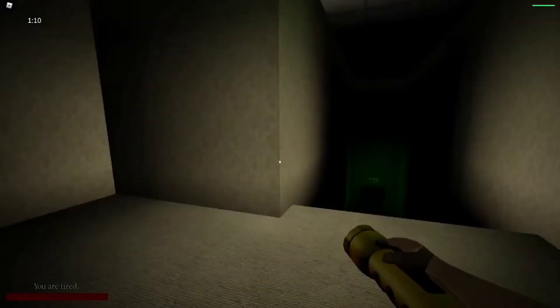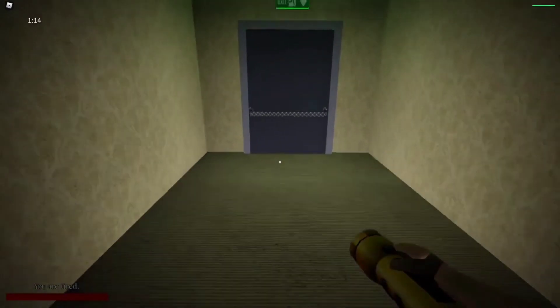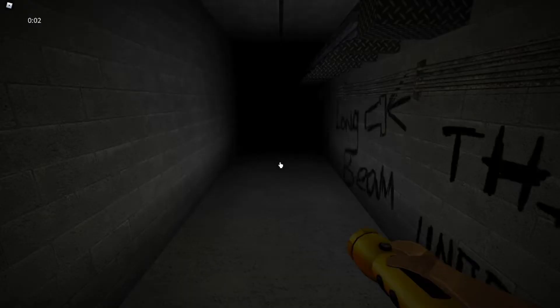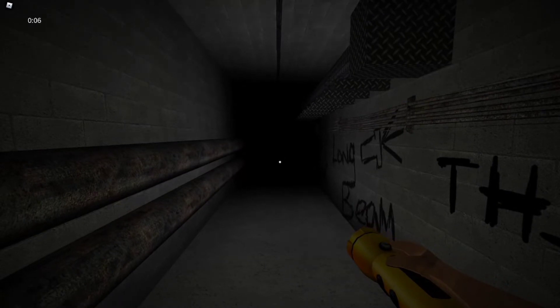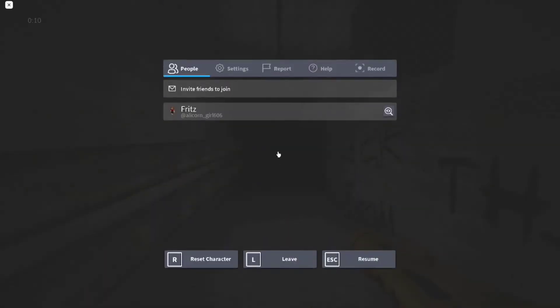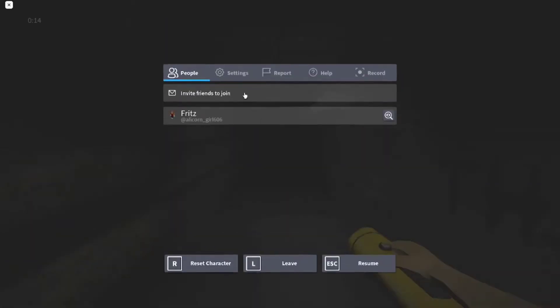And there we are, and I didn't die. We won that one — one minute 15 seconds, that's pretty good. Now for this stage, there's a lot of lighting glitches. Like, you could walk into a random hallway and it'll just stay dark when you have your flashlight out. It's really annoying, so for this one you'd actually want to turn your graphics up.